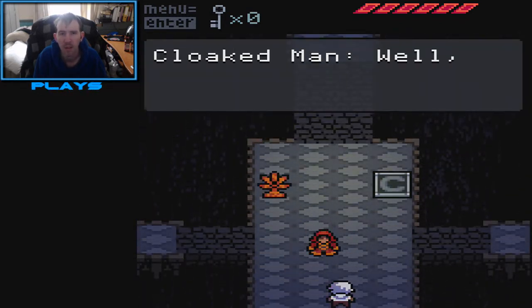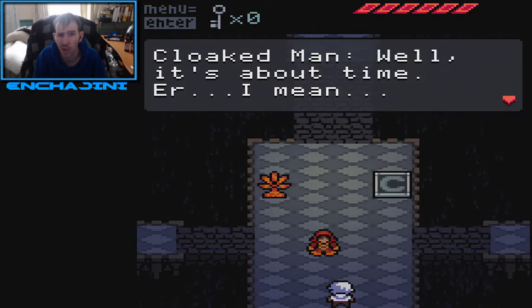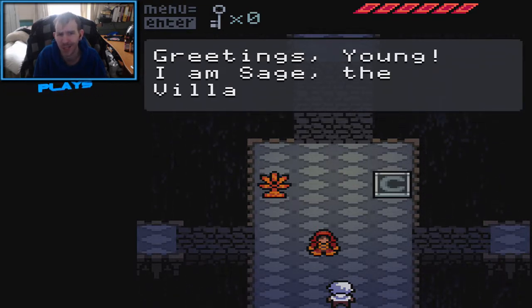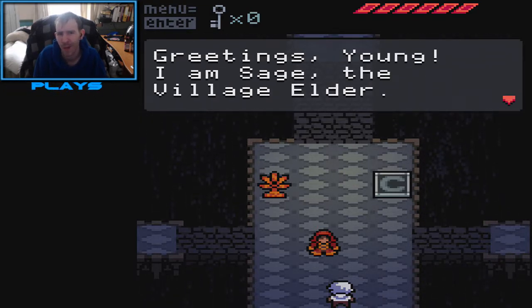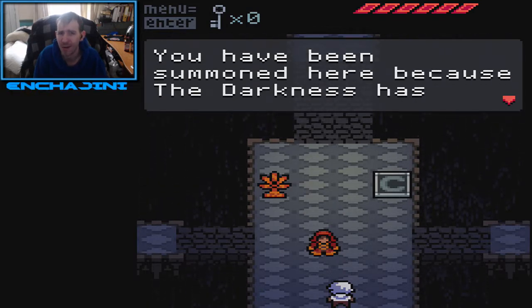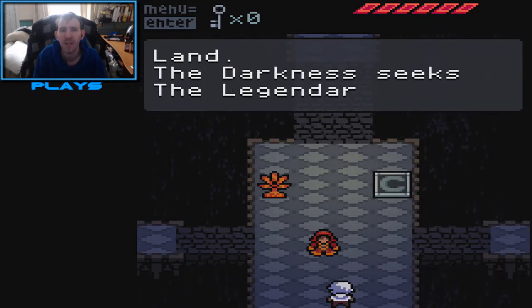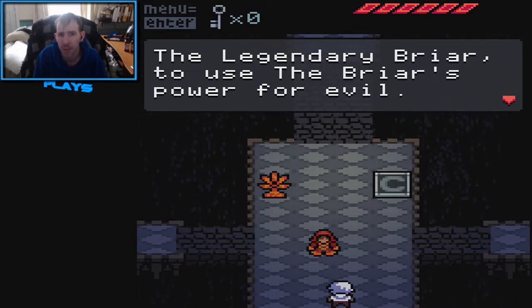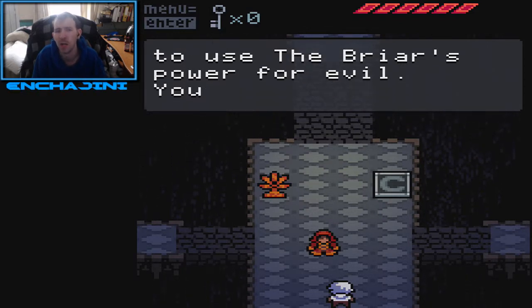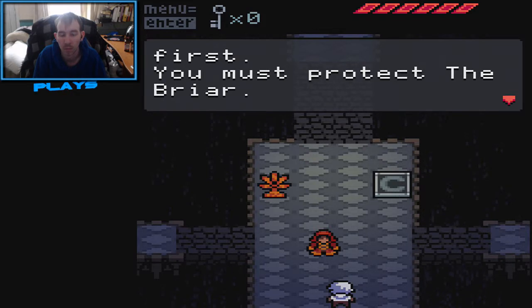Cloaked Man. Well, it's about time. Greetings, young. I am a Sage, and this is a young elder. You have been summoned here. The darkness has spread across the land, and the darkness seeks the legendary Briar to use the Briar's power for evil. You must reach it first — you must protect the Briar.